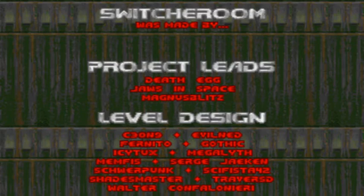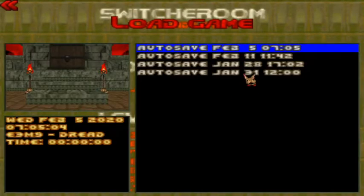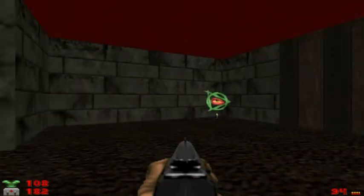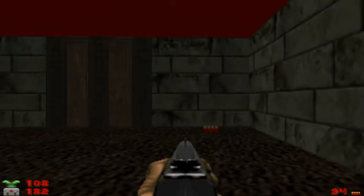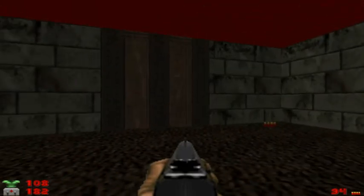Hey, happy weekend everybody. It's Fez again. We are resuming the switchroom walkthrough on the ultraviolence difficulty for the PC using the GZ Doom engine. We are almost finished with episode 3 — we are on map 7, Bloody Premonition. So it's pretty well named, I guess, with all the red theme: red walls, red ceilings, red floors. So let's get to it.